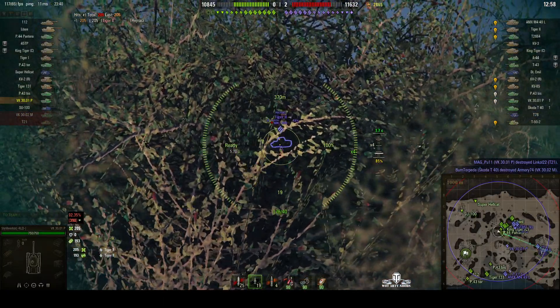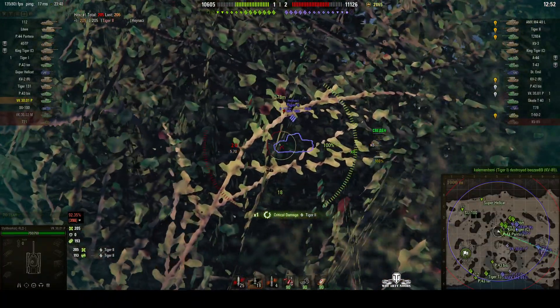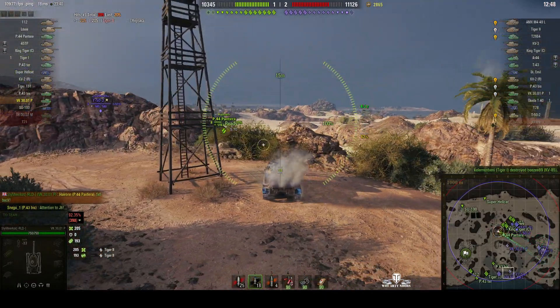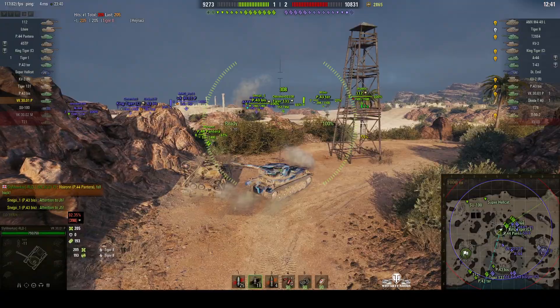There is a VK3001P on the enemy team on Temple Mount. He didn't get through the armor of the Tiger because it's well angled, and he needs to be careful that somebody over the other side doesn't shoot at him.